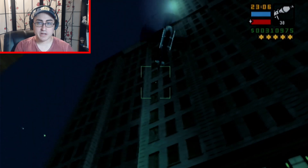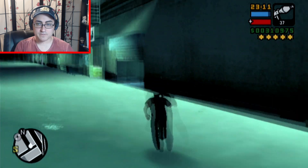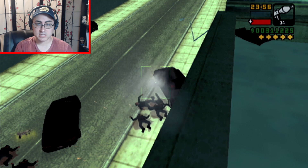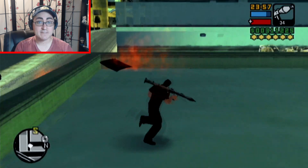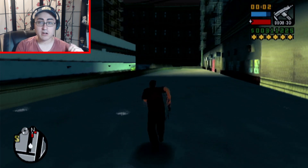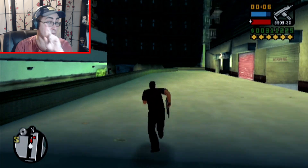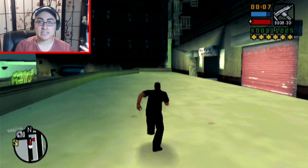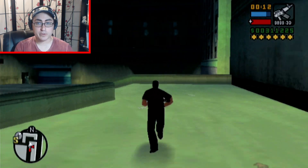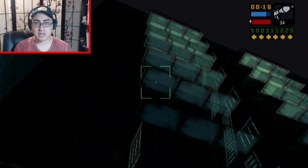There we go — SWAT team. Now we are at five-star wanted level. We'll take out the helicopter. You can run off the ledge if you're getting shot a little too much, but be very careful with blowing up cars. With five stars comes the FBI — take out their vehicles until you get a six-star wanted level. Once you get those six stars, just start making your way back and hopefully a tank will come into this back lot, and the army will be with them. Of course, they'll take you out so fast, so don't allow them to do that.